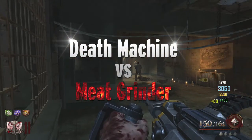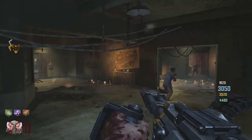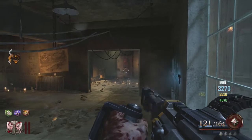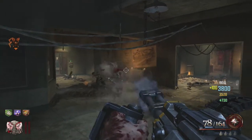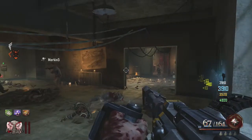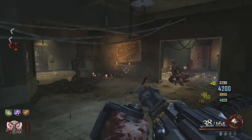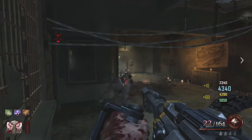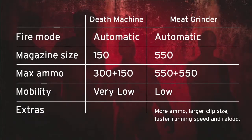Moving on to the next weapon review, we're going to do the Death Machine versus the Meat Grinder. The first thing I want to say is that it's the first time the Death Machine has ever been available to get from the box — it's not a drop, which is just insane. It has so much ammunition and is very powerful. I'm taking zombies out with just a couple of shots. You can keep it spinning with the left trigger, which is really cool — kind of like the jet gun strategy where you hold the left trigger before swapping weapons so you can fire straight away.